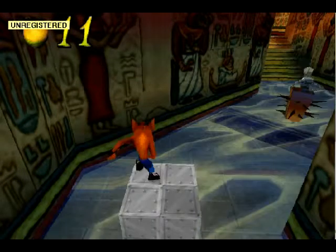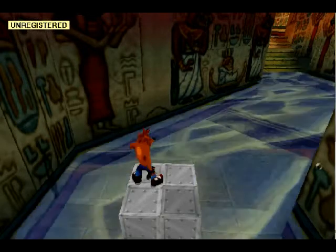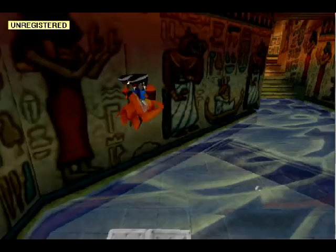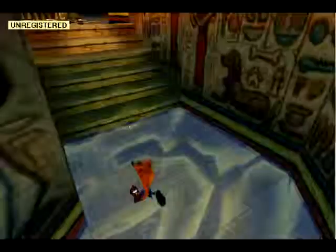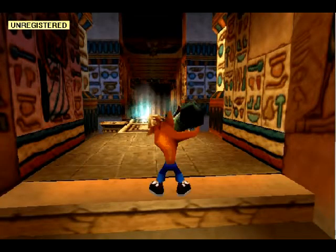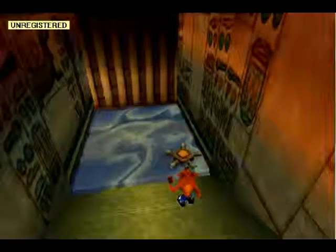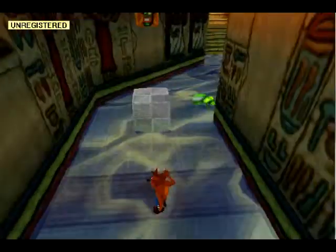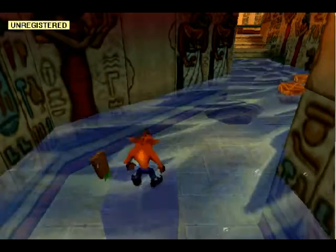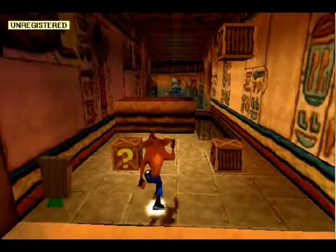Darn bazooka. We're gonna keep going on here. Alright, we're doing pretty good so far. Here's the guy with the invisible shield. Bye. And get our checkpoint. Don't die, don't die, please. And here we got Aku Aku, so that should be good. Things are going well so far.